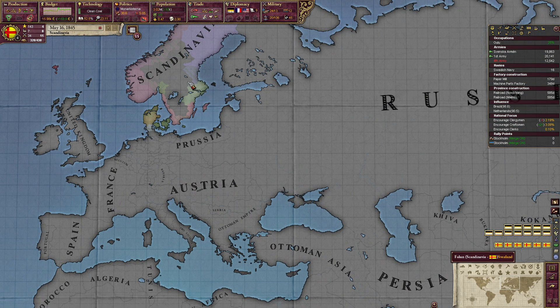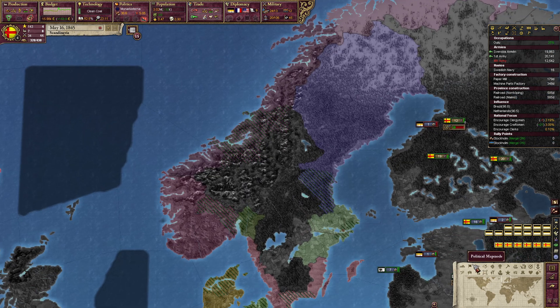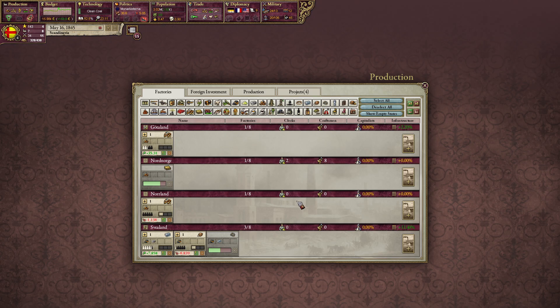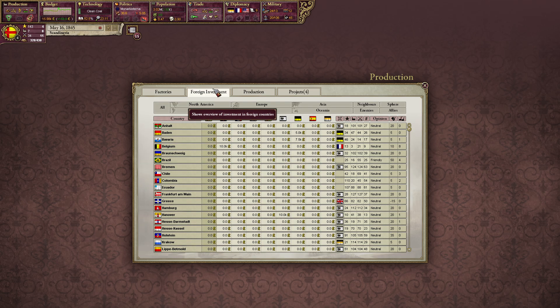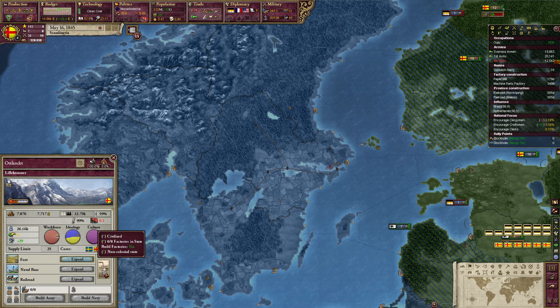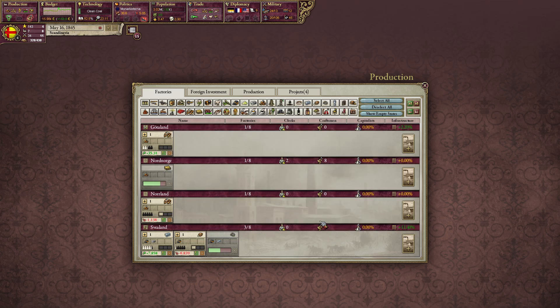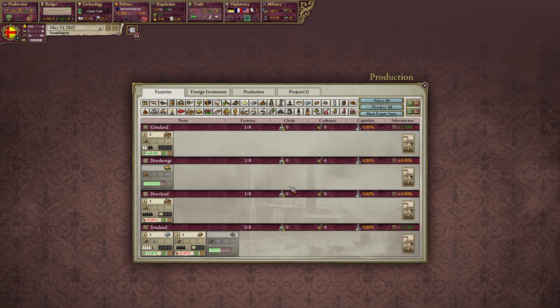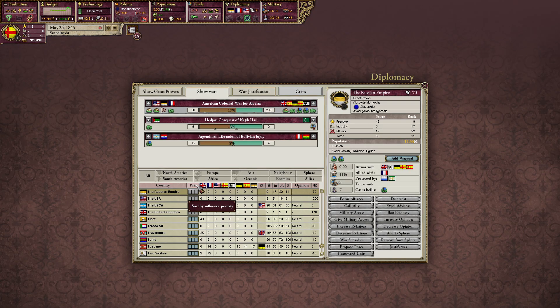We've been in this war so long that we can't really do anything about it. Now we are getting some money — is there any state that does not have a factory? Why can I not scroll here? I have more states than these four. I have no idea what is going wrong.